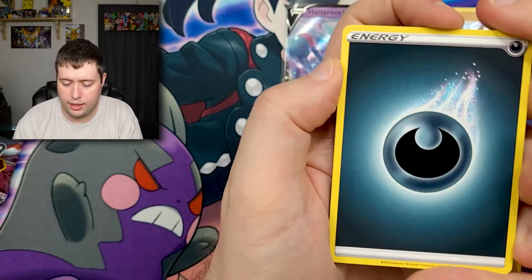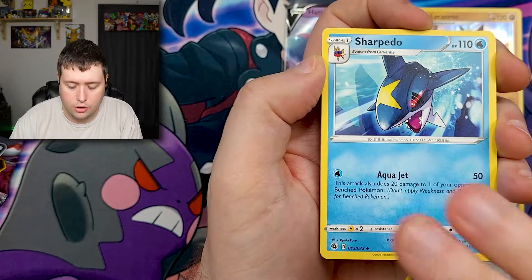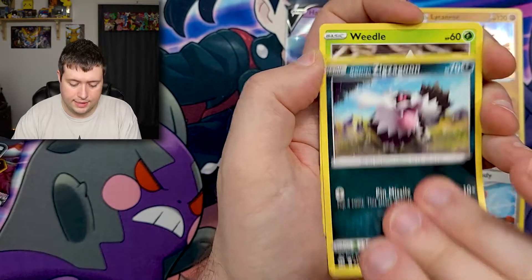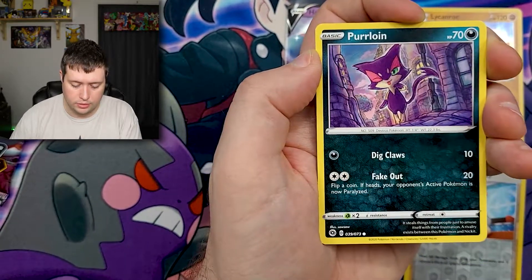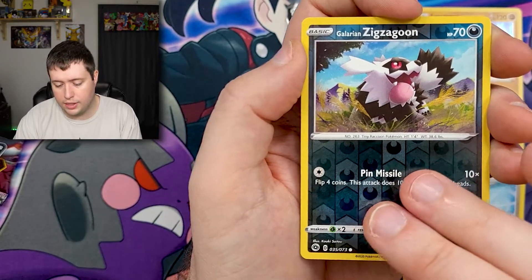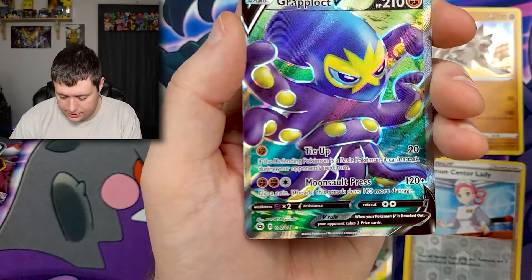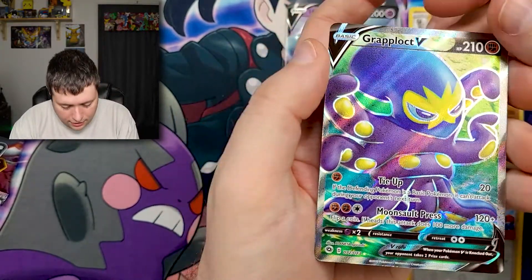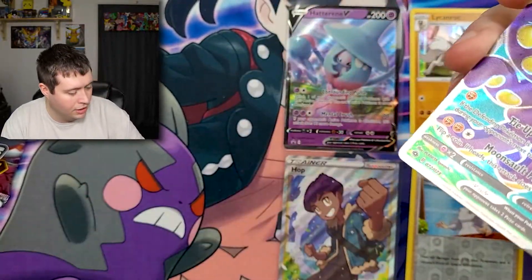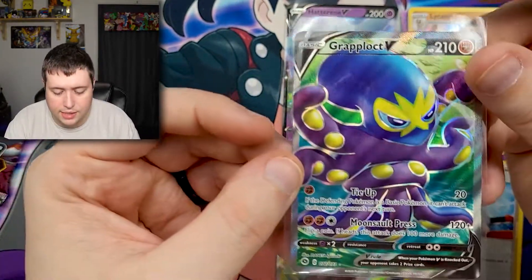Here we go. We got a Darkness Energy — we have a Sonia, Sharpedo, Arbok, Roly-Coly, Zigzagoon, Weedle, Purloin, Poke Ball, reverse holo Galarian Zigzagoon, and — sweet, nice! That is one that I needed! That card looks so cool, that card looks so cool. We'll go ahead and sleeve that guy up — I definitely needed it for the binder.